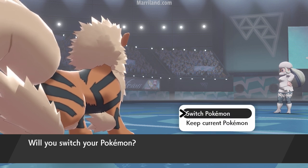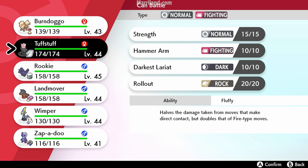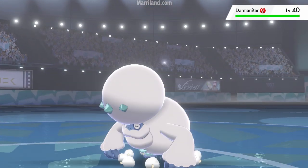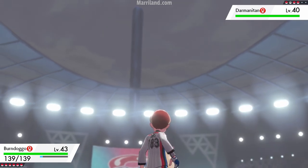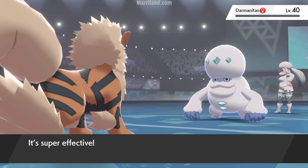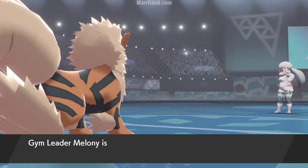Darmanitan! You might be thinking — fire, why do we need a fire type here? Well, not quite that simple. I'm actually a little worried about it. This is the Galarian Darmanitan, and it's an ice type. It hits like a truck, so I gotta watch out. But I think Flamethrower will do pretty well against it. Oh wonderful — I was able to take it out in one hit. I guess that's a good thing. Don't have to worry about what it could've done to me.